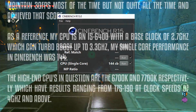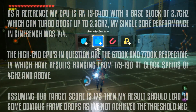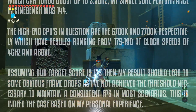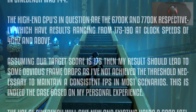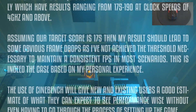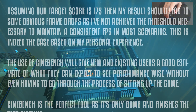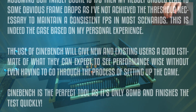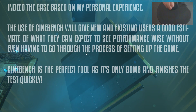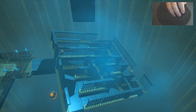The high-end CPUs in question are the 6700K and 7700K respectively, which have results ranging from 175 to 190 at clock speeds of 4 GHz and above. Assuming our target score is 175, my result of 144 should lead to some obvious frame drops, as I've not achieved the threshold necessary to maintain a consistent fps — and this is indeed the case based on my personal experience. The use of Cinebench will give new and existing users a good estimate of what to expect performance-wise without even having to go through the process of setting up the game, as it's only 80 megabytes and finishes the test quickly.